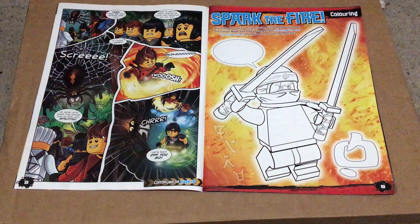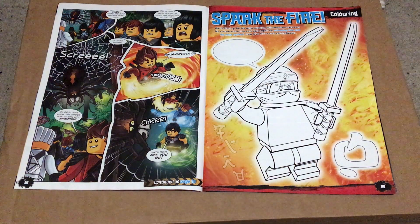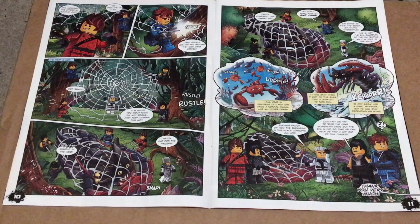We then get our next game, Sparked Fire, where you can colour your own Kai however you would like. You can even give him your own catchphrase. On pages 10 and 11 we see the Ninja scare off the giant spider and then use its web to capture the giant crab.